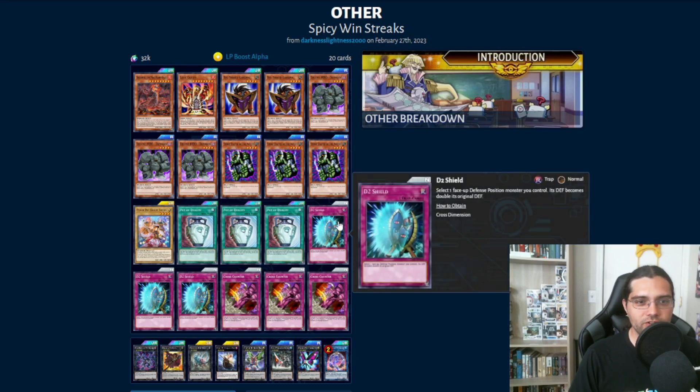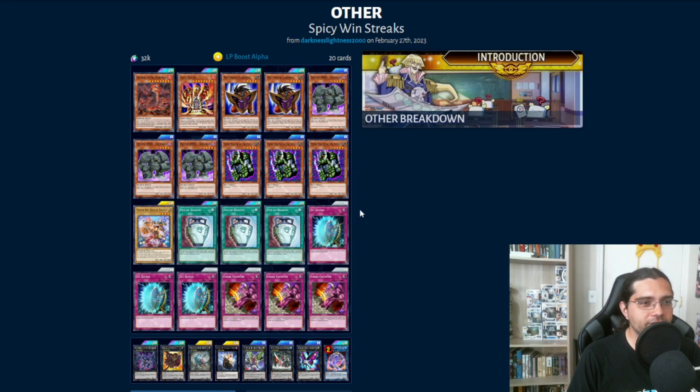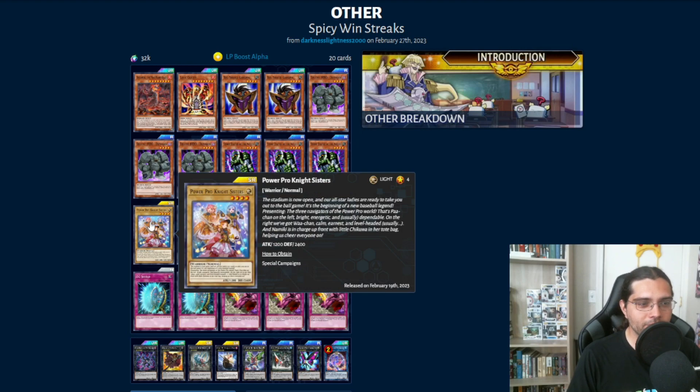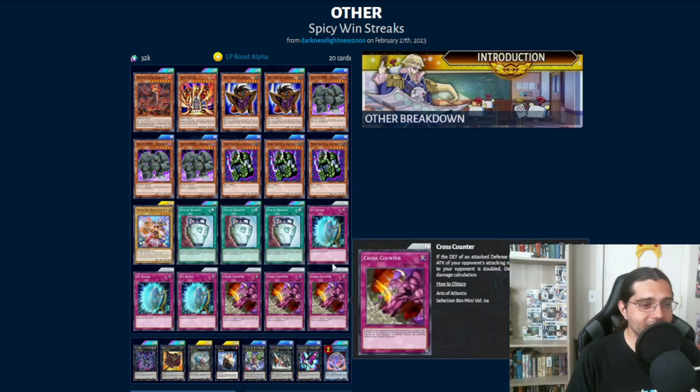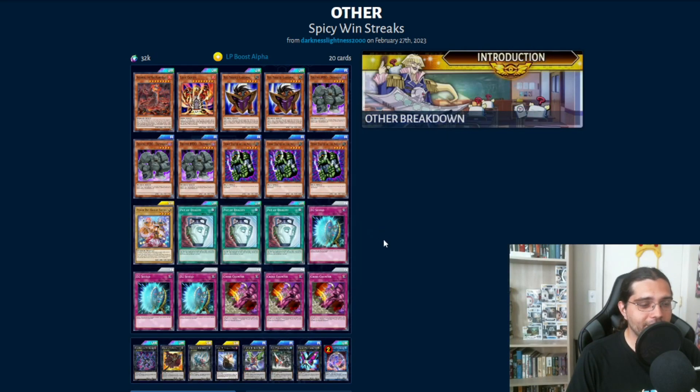We also have D2 Shield to double our opponent's monster's defense, and that's literally our entire deck. We're just running a bunch of high-defense monsters like Big Shield Gardna, the Destiny Hero Defender, and the new Power Pro Knight Sisters. Someone actually found a way to use this card in a deck and make it viable — it has 2,400 defense on a level 4 body. The point of this deck is just to make our opponent try to OTK themselves by running into our defensive monsters.